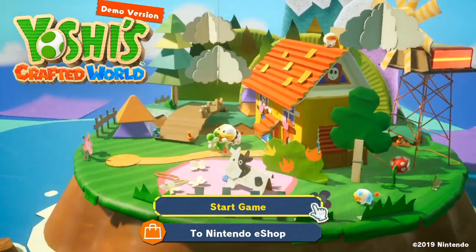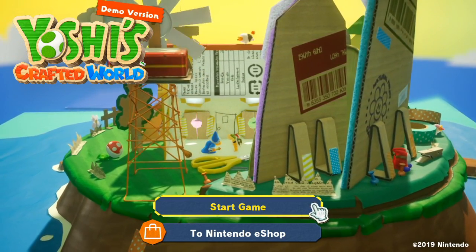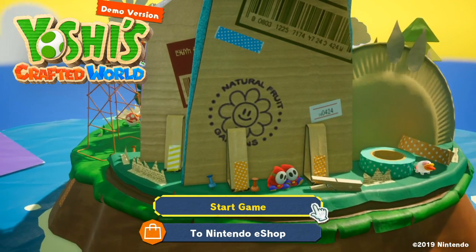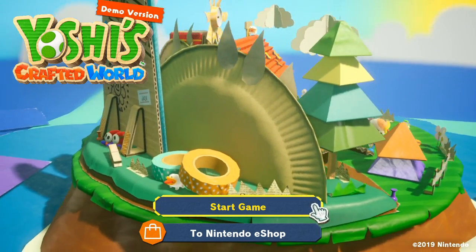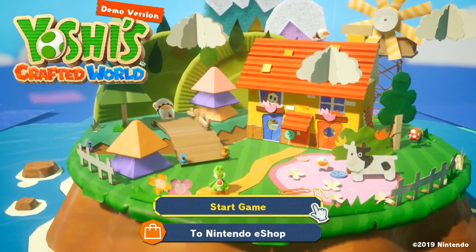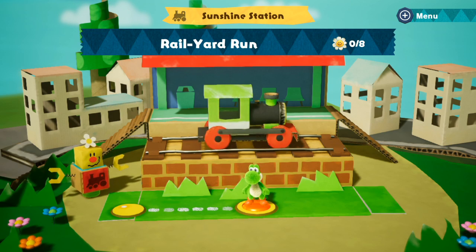Hi, Poochie. So you can rotate, which is very reminiscent of Yoshi's Island. So it's just a one-stage demo. I love this cardboard aesthetic. Does anyone have a UPC scanner? Look at the sleepy shy guys. I love this art style. Yoshi throwing the bone. This is Yoshi's Cardboard, Rail Yard Run.